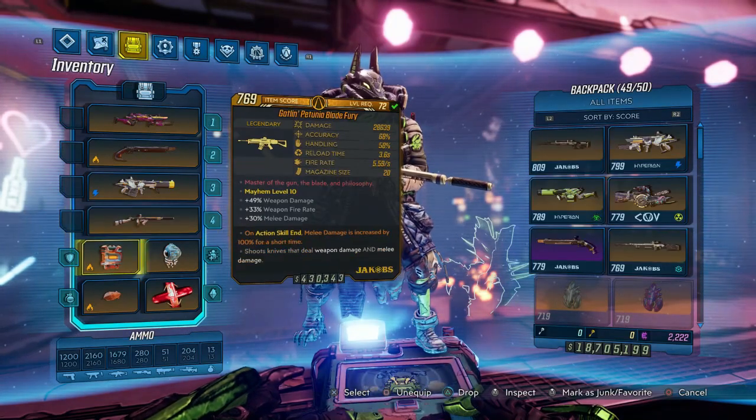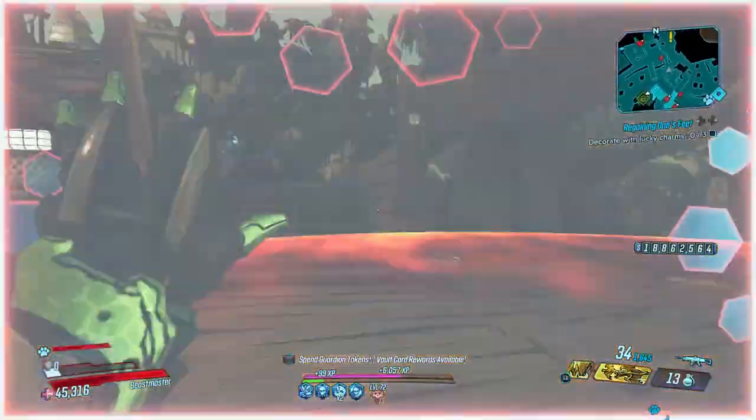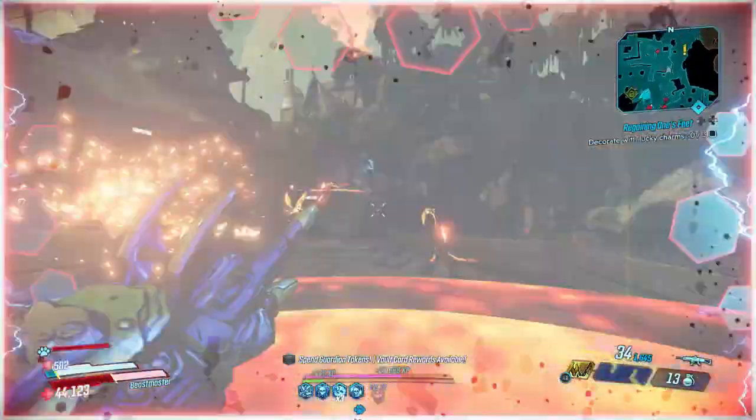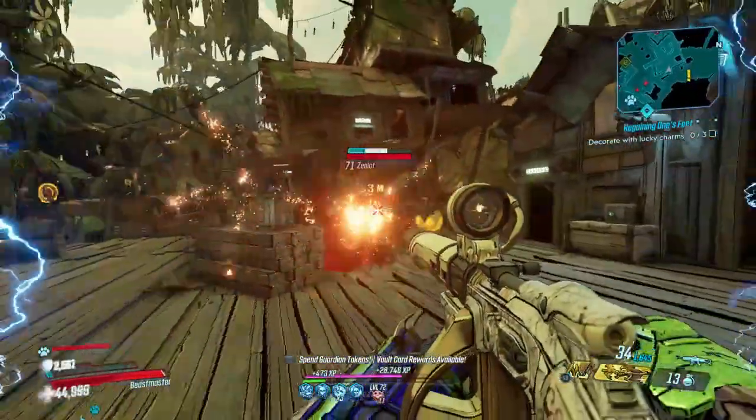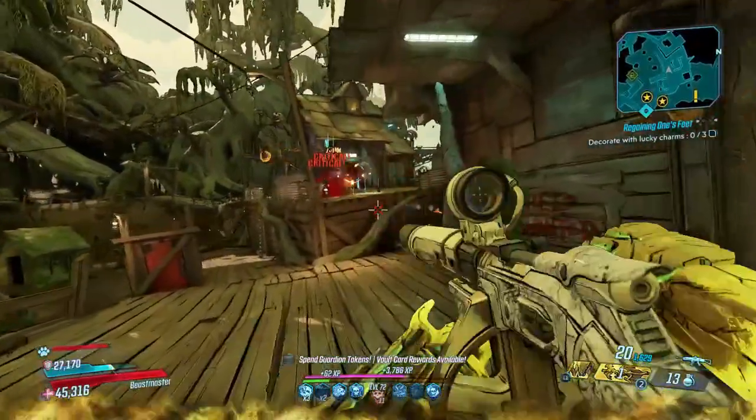That being said, I will be using a Blade Fury and a Peregrine as well. Just whip out our nerve and then I can just continue to shoot it out. Bing — instantly recharge my shield.